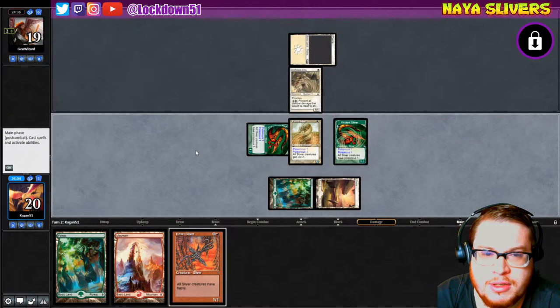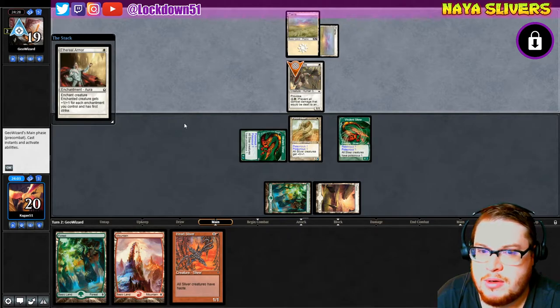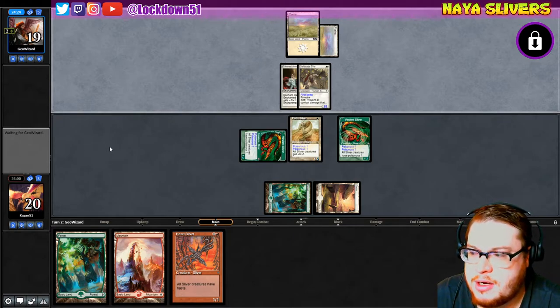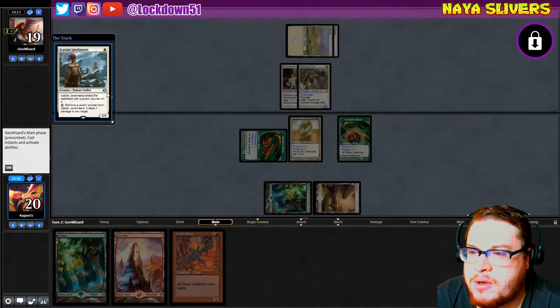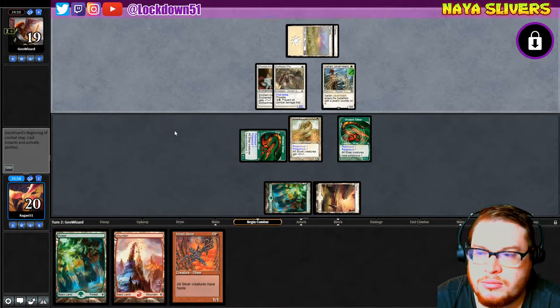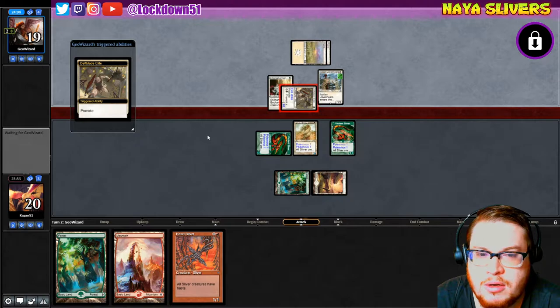All right, take your turn — let's see how well you can get set up here. They're probably just gonna hold up Prevent now. Maybe — oh they're just gonna play Ethereal Armor, okay. Sure, first strike. I need a lord or something. When it enters the battlefield, remove a javelin counter, deals one damage to target — okay. It's getting in, I'm fine with that.